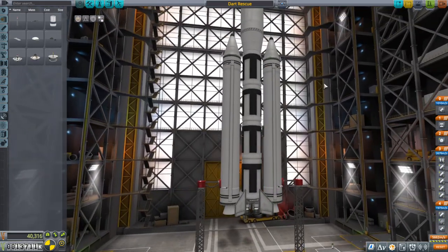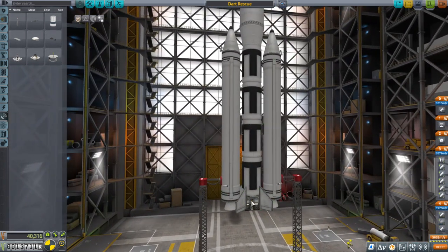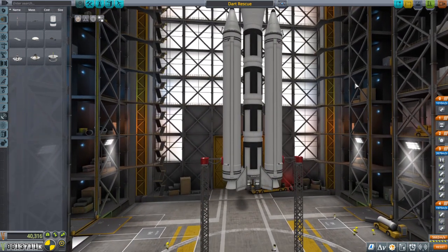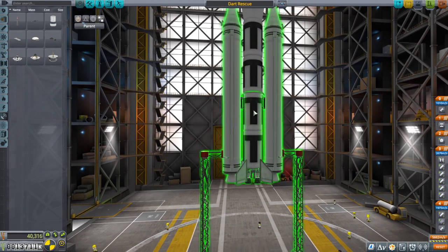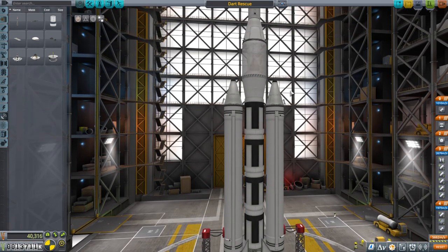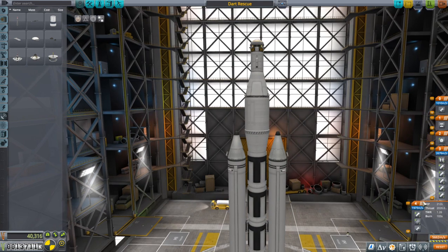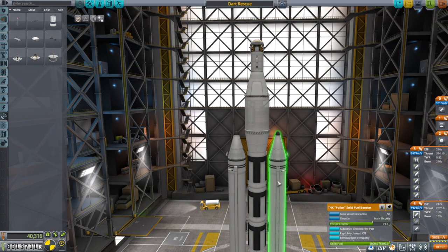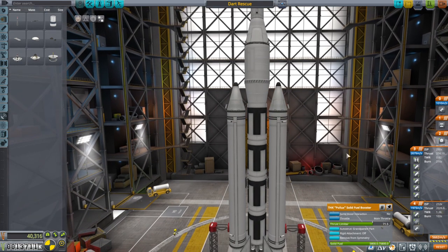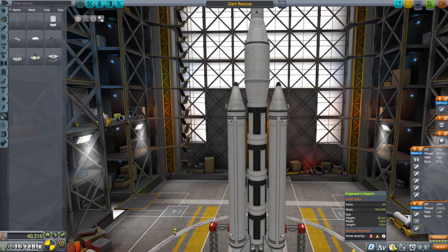The rocket is actually very similar to the one that launched the Dart, except we've got fins on all sides, as well as re-centering the Bobcat engine, which was offset because of the weird position of the Dart, which was on the side of it. We also have a bigger tank here. You can see our Delta Vs, and I thrust limited the boosters so that we have better thrust-to-weight ratio up there. It's less down here, but that's fine. There's the sea level to vacuum.